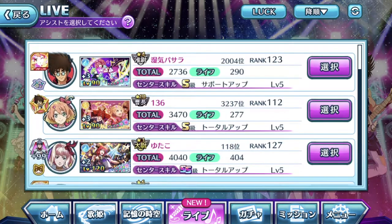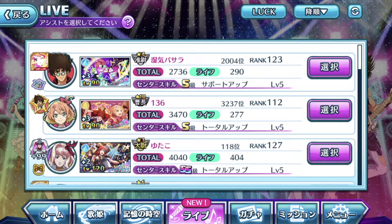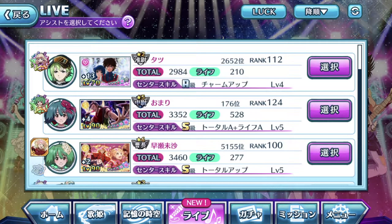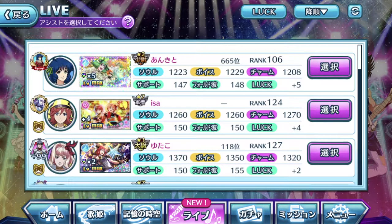Always look for fully evolved episode plates under your support list. The 7-star plates are always good because they have a very good total score, but sometimes having a 6-star fully evolved episode plate with the Akira effect is going to be better than a 7-star plate that doesn't have the Akira effect.